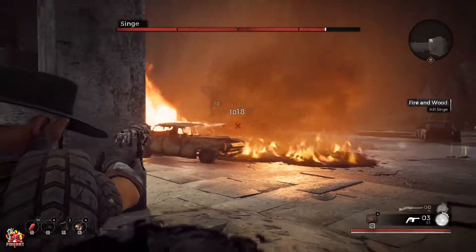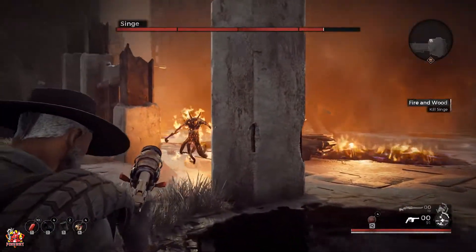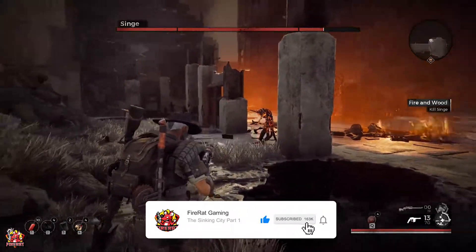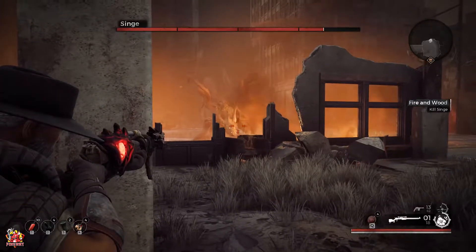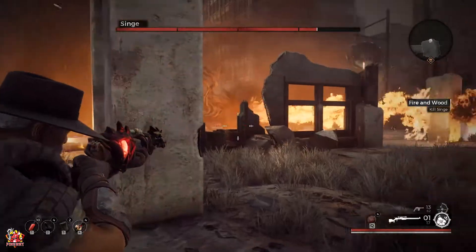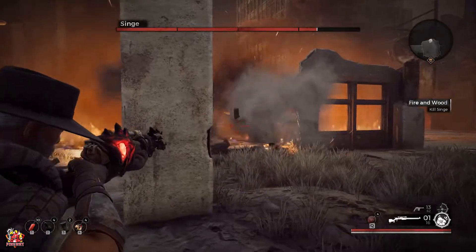While taking potshots at his chest, try and avoid the flames and fireballs by dodging them. Taking out the smaller enemies using the handgun. Singe will periodically knock down the buildings that you're hiding in with his fireballs and flames, so just keep moving round to the left and the right to different buildings that are still intact, utilising as much cover as possible.